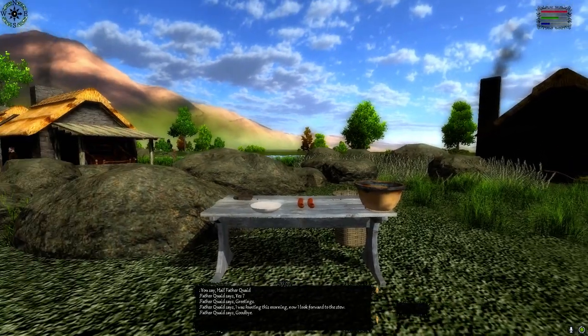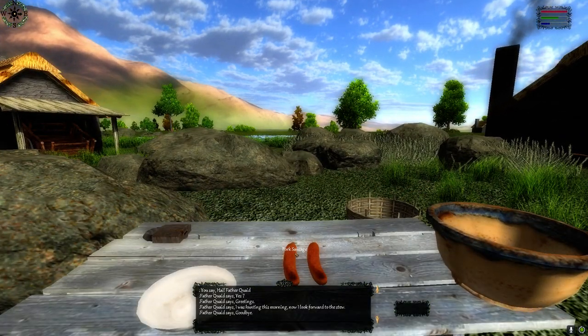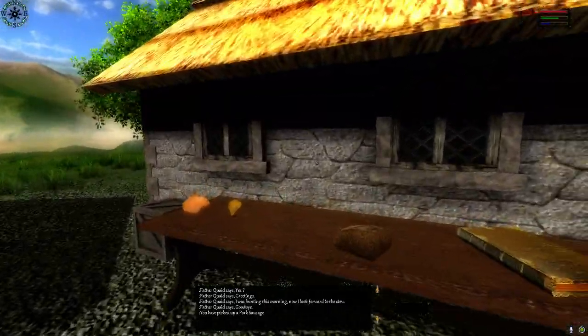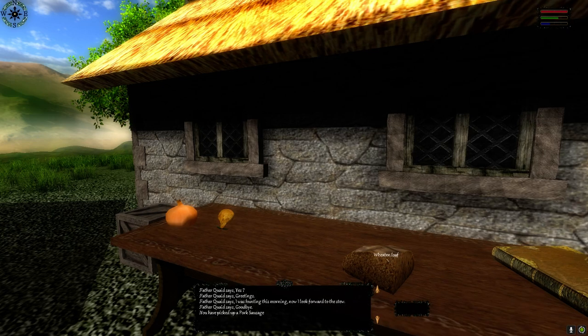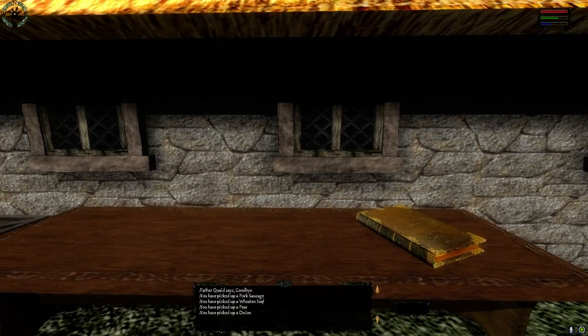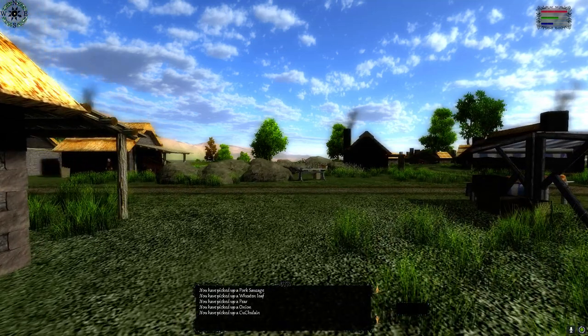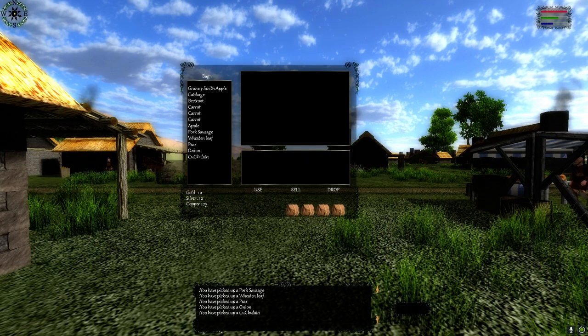Other things we've added into the game since the last time is a fully integrated and working inventory system. If we go over and mouse over an item that we need to pick up, it'll tell you what the item is. You left click on those items to pick them up and they will go into your inventory. We bring the inventory up with the I key. You can see we have a lot of things in our inventory here. There are four bags in the inventory — each bag holds 15 items, so you have a total of 60 items that you can carry at any one time.